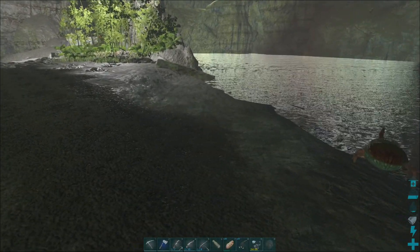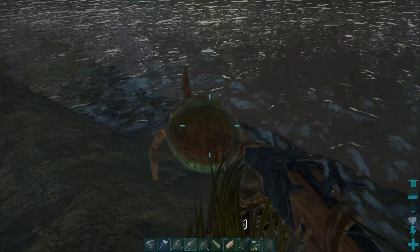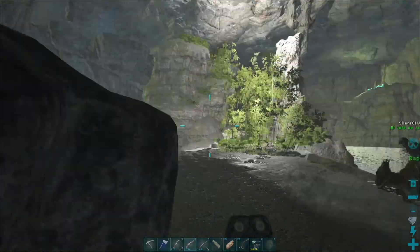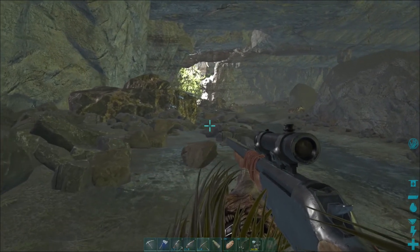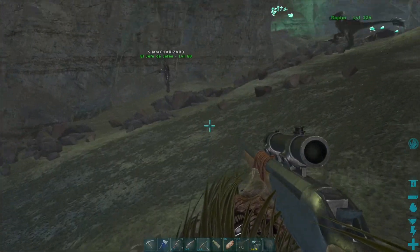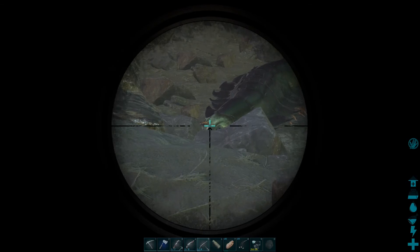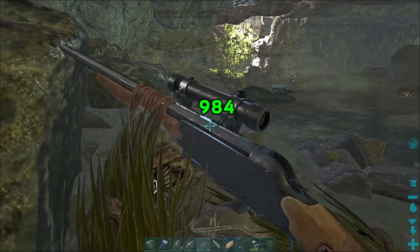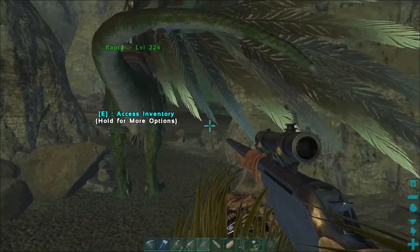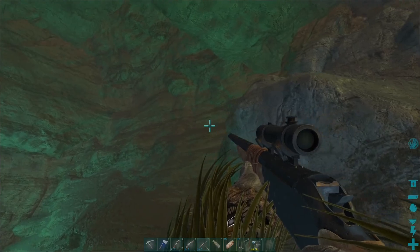Not worth it. You don't want the level 15? Not worth it then. You should kill it. I'll kill it. I'll try to hit it in the head if possible. There we go, got one in the head. A dung beetle? I don't know. It's just a rock shaped like a dung beetle.